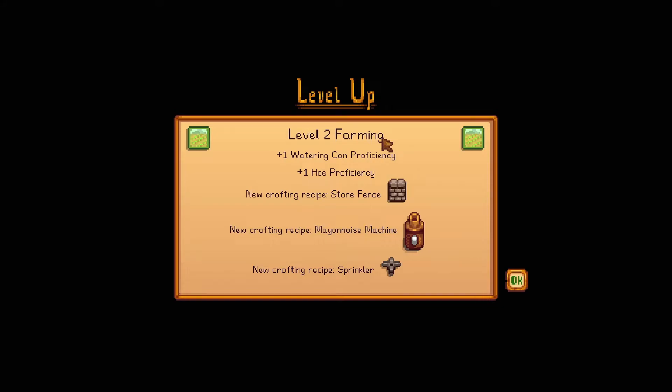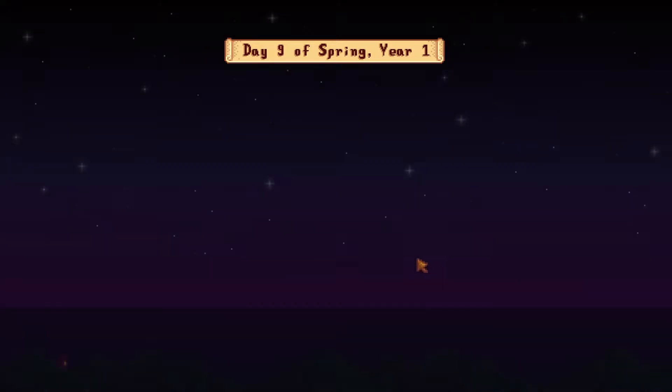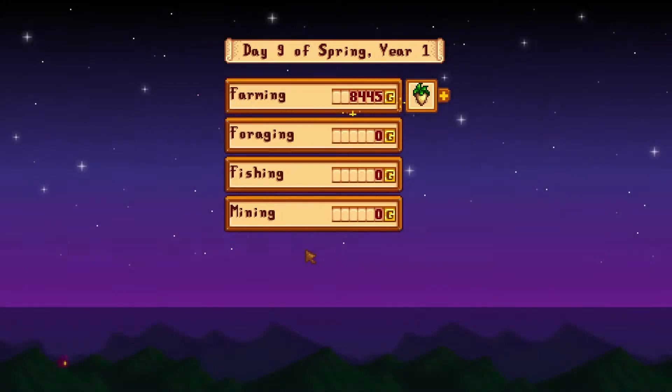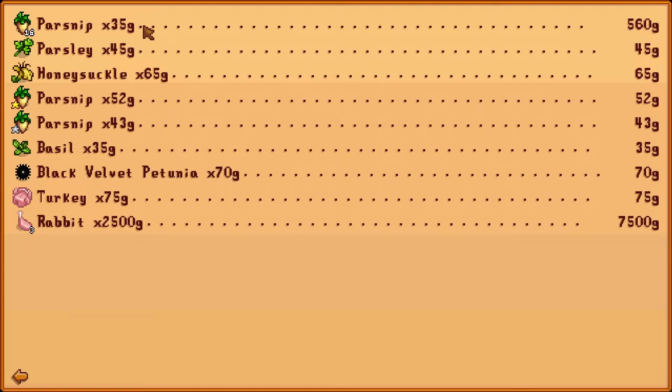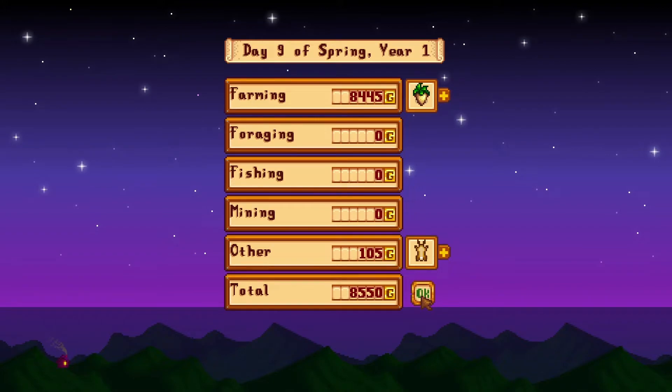Time to go to bed — see how much we've made and get on to tomorrow. Is there anything going on tomorrow? It's Vincent's birthday, that's it. Let's go to bed. So how much did we make? I can make a stone fence, a mayonnaise machine, and a basic sprinkler — but I've moved beyond those. Just shy of nine grand! Not bad at all. 16 parsnips at 35 gold each — 500. The rabbit got me a lot. I am planting those rabbit vine seeds — that's my money maker for now.